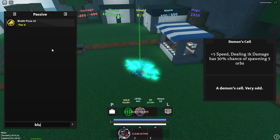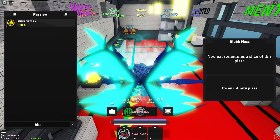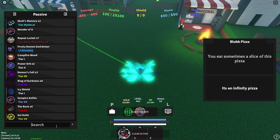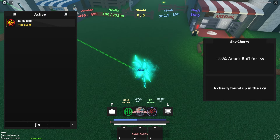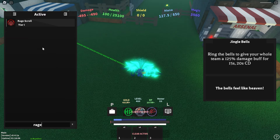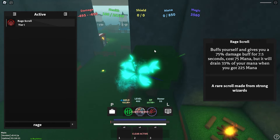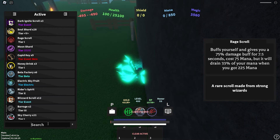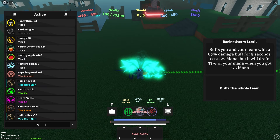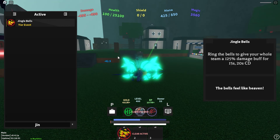For actives in this build, in your first slot you really want jingle bells. If you don't have jingle bells, another option is the rage scroll, which comes from a chest in this tree. You could also use dark burn scroll or the raging storm scroll. I recommend jingle bells the most because it requires no mana to use, making it your best option.